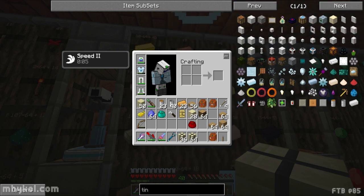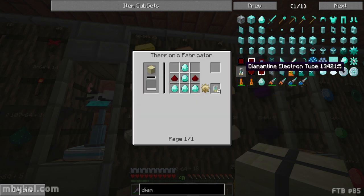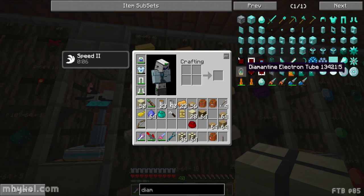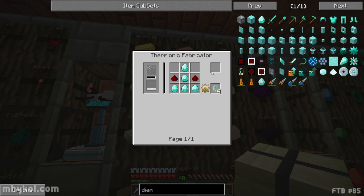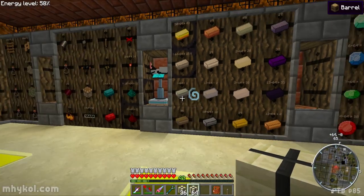It doesn't need a water farm but it does actually need fertilizer - okay. By the way, to make a reed farm circuit takes diamond tubes - it takes four of them, which you can make four with five diamonds, so it costs five diamonds. If you need information on multi farms, check ftbwiki.org/multi_farms - that's where I'm getting all my information on what's required for multi farm circuits.